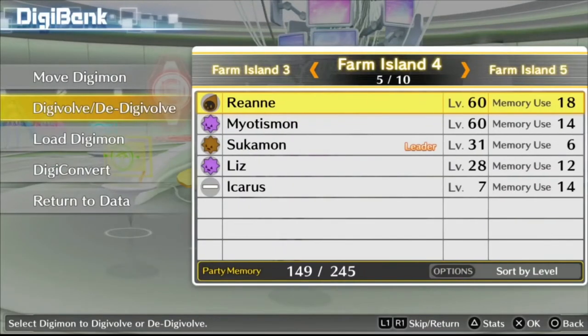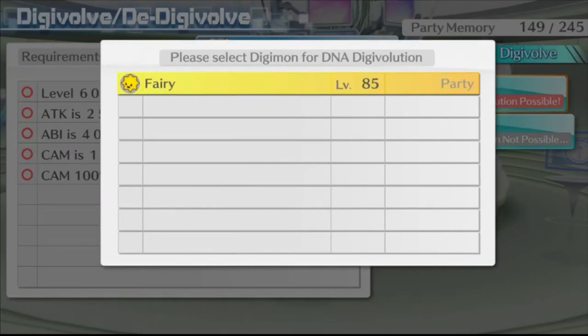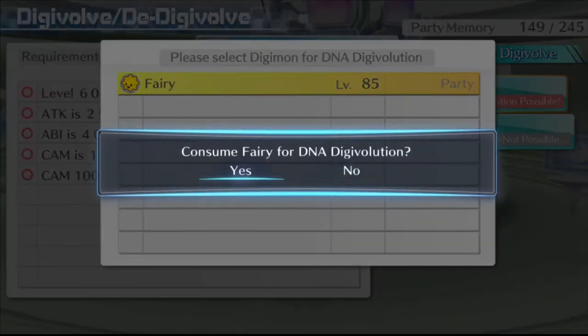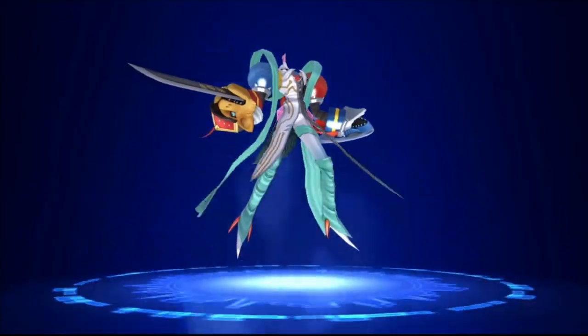Now that we have everything in place, all we have to do is click on this and combine it with our Darkdramon. And there is our original Chaosmon.